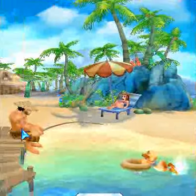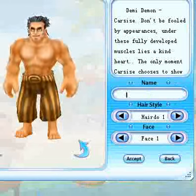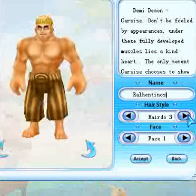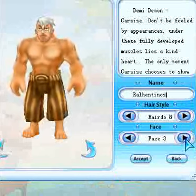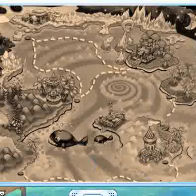We'll go ahead and pick this big guy right here. It gives you a basic description of what they are. You can give them a name - Ralph Valentinos. They have all different kinds of hairdos; you can get different hairdos throughout the game that you can find and put together. There are barbers out there. You also got different faces you can pick - Frankenstein himself even. Let's go ahead and pick a normal one and accept.